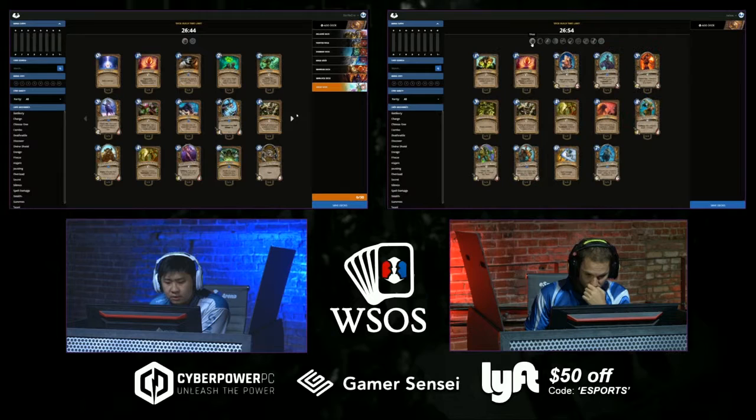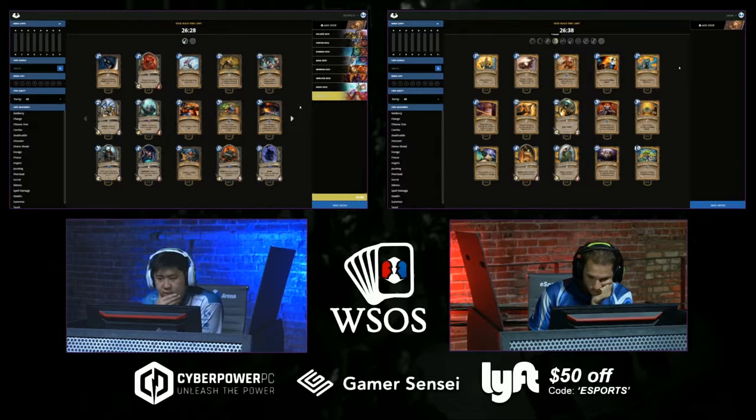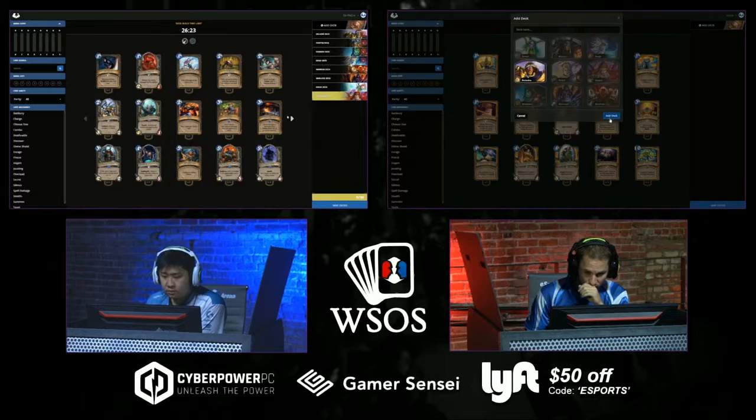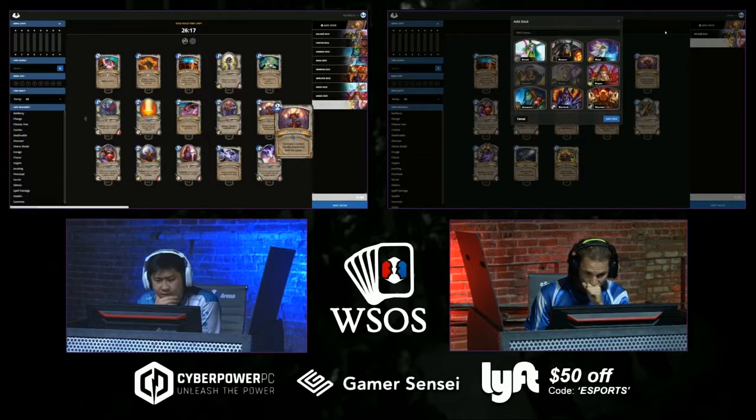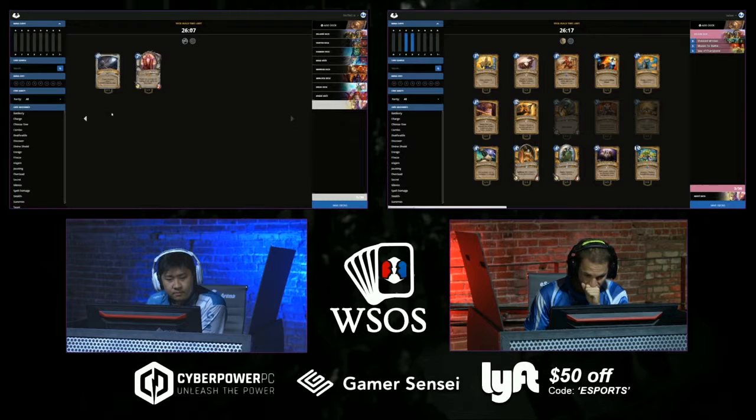I'm currently zero and nine with handicaps against Zelay. Looks like StrifeCrow is now building his seventh class card deck — he's just briefly looking at the Druid cards, like 'yeah, I don't know.' Over on Rogue he's got two Dark Iron Skulkers — he briefly looked at it and was like 'not good enough.' Zelay got intrigued by Paladin — I saw Muster for Battle and one or two copies of Aldor Peacekeeper.